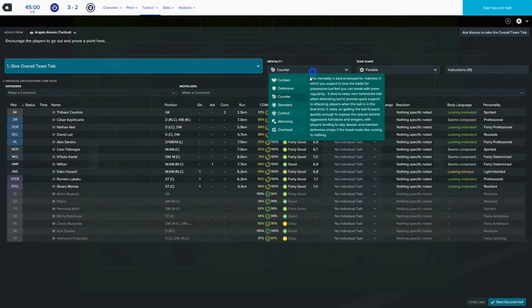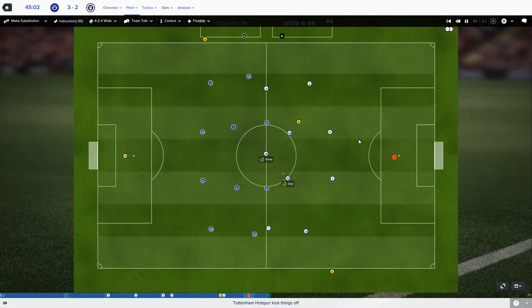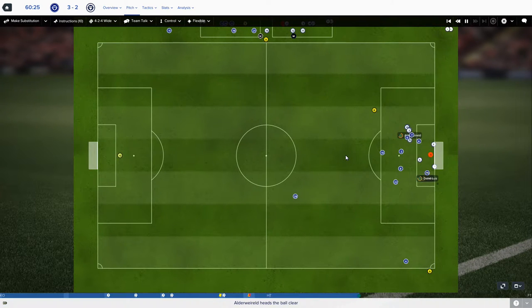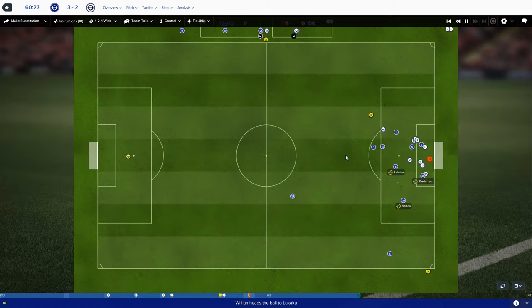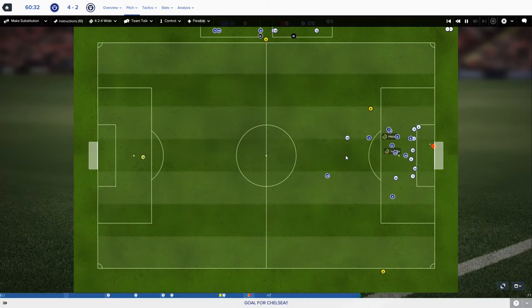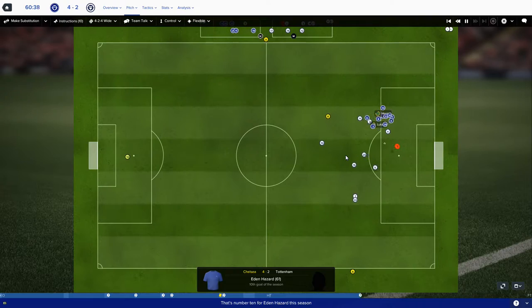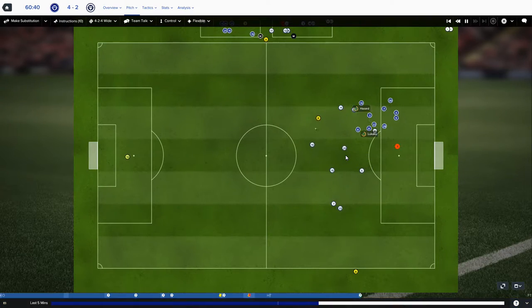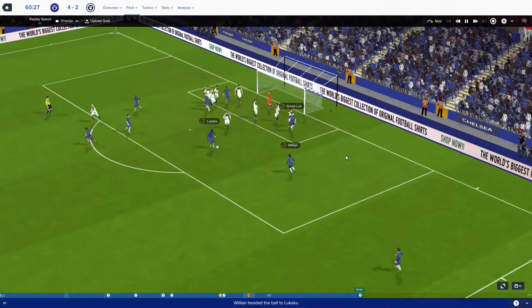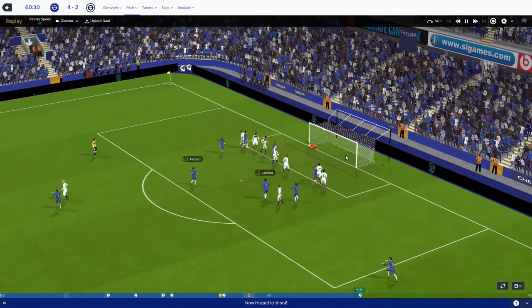Getting to halftime, we go into a controlled style as we have the extra man. Fabregas, then the ball is worked through Louise to Willian, to Lukaku, to Hazard - what a stunning finish! Eden Hazard scores brilliantly into the back of the net. We now lead by two, 4-2 at 60 minutes. What a goal - brilliant work from Willian and Lukaku, and a stunning finish from Eden. Genuinely top class.